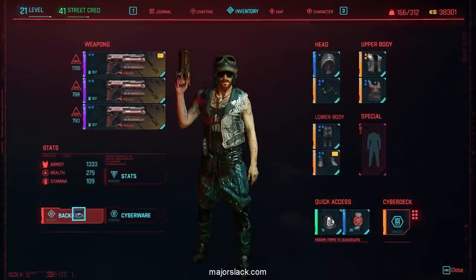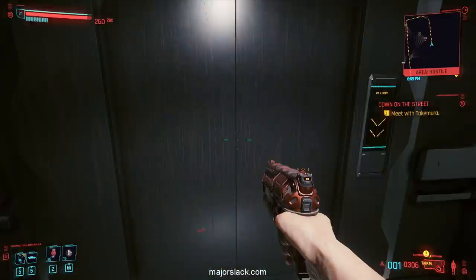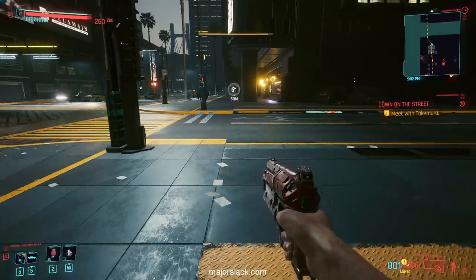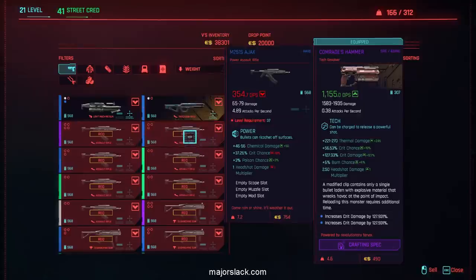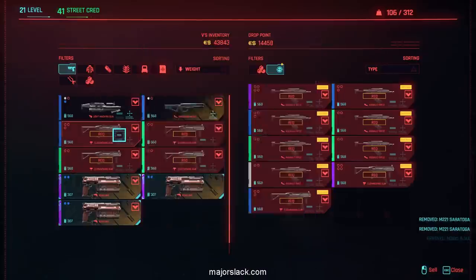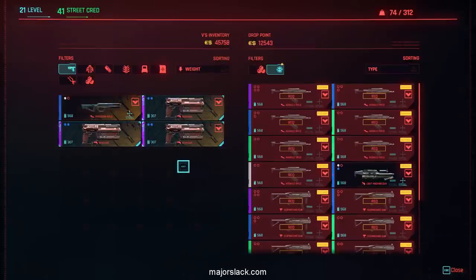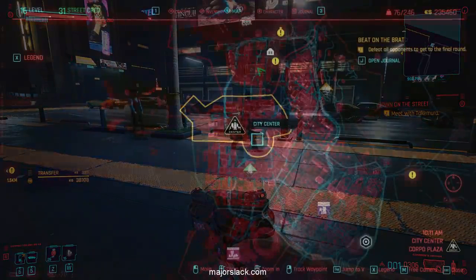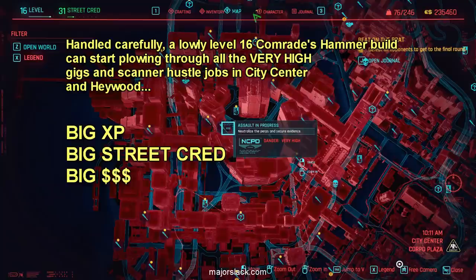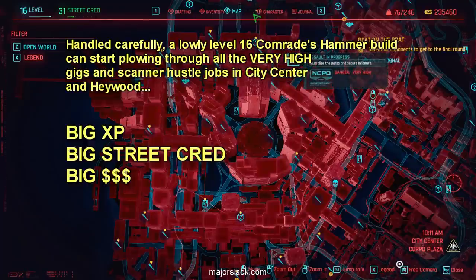Gun them all down with the Comrade's Hammer. These items I can't use, but they're all worth a pretty penny — 500, 600, sometimes a thousand, sometimes two thousand bucks — sell them all off. All level 37 gear down the line. I made 17,000 bucks on one mission alone. So that's what you do with the Comrade's Hammer — go straight to those Very High missions, plow through them, make a lot of money, make a lot of street cred, and level up fast.